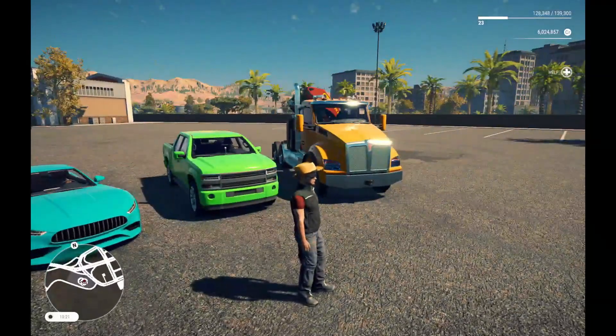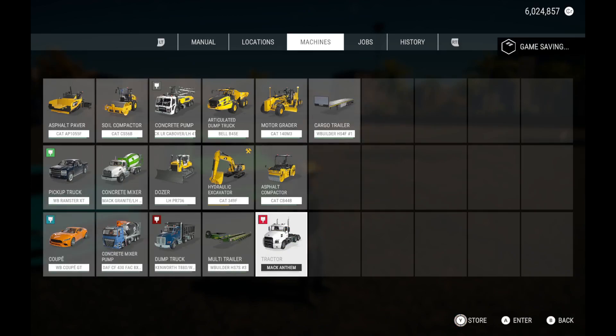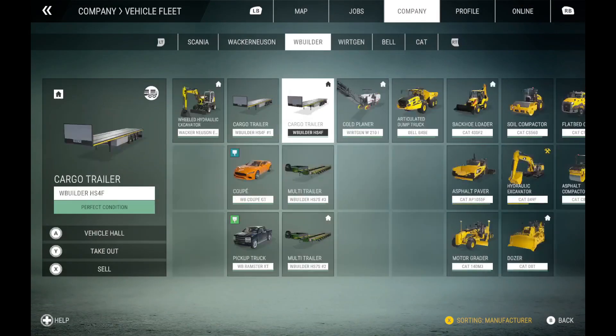So let's get right into how you change the color. What you're gonna want to do is take the vehicle of your choice that you want to change color, first store it into the garage, and then go into your vehicle fleet.